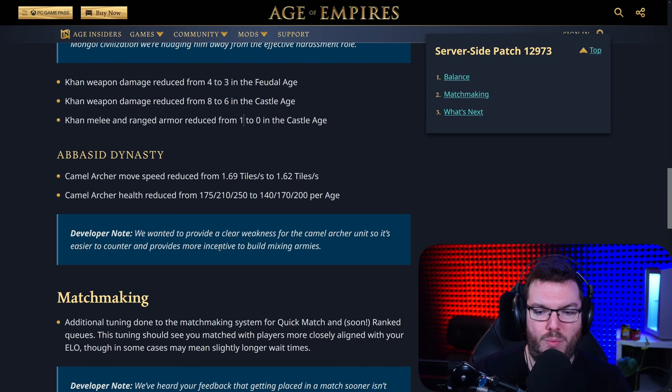Abbasid Dynasty: Camel Archer movement speed reduced from 1.69 tiles to 1.62 tiles. So they revert back the Camel Archer movement speed change. Health has been reduced from 175/210/250 to 140/170/200 — a significant nerf to its health. Developers say they wanted to make a clear weakness for the Camel Archer unit so it's easy to counter and provides more incentive to build mixed armies. I think this is a great change. It still leaves the Abbasid open to their Camel Archer plus Horseman composition, but makes it more micro-intensive. You've got to pull back those weaker Camel Archers so they're not getting picked off.